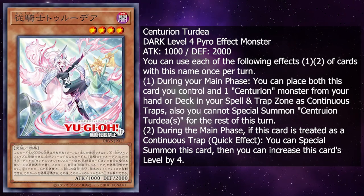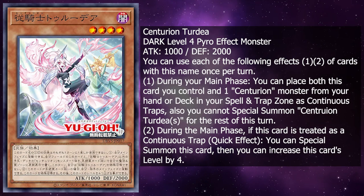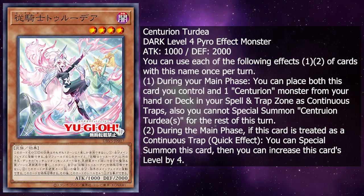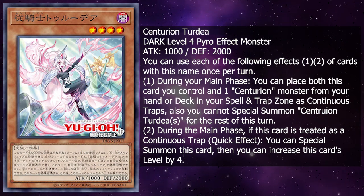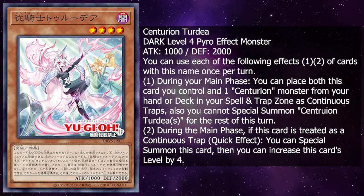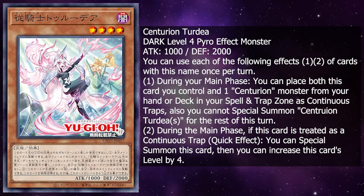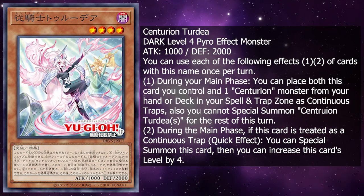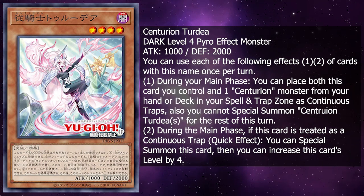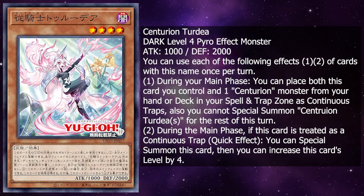Next up, we have Centurion Trude. She is a dark level 4 pyro effect monster, 1000 attack, 2000 defense. You can only use the following effects, 1 and 2, of this card's name once per turn. During your main phase, you can place both this card you control and 1 Centurion monster from your hand or deck in your spell and trap zone as a continuous trap. Also, you cannot special summon Centurion Trudia for the rest of this turn.